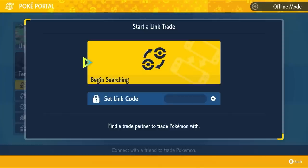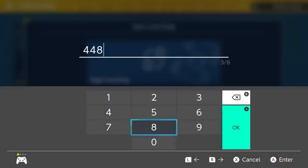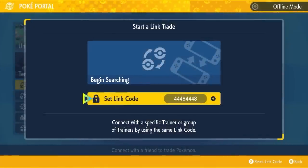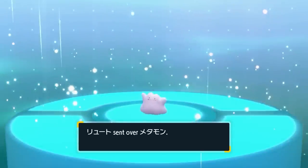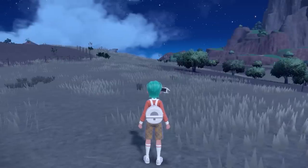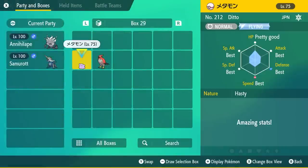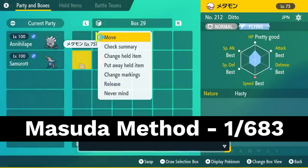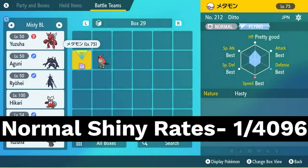To increase your chances of getting a shiny it's advisable to use the Masuda method. For this you will need a foreign Ditto to breed with your Samurott. You can use the universal trade code of 4448 4448 to trade a Ditto you caught in your game with someone else from around the world to get a foreign Ditto. Or you can just use a Ditto that you've caught in your own game, but the Masuda method increases your odds of getting a shiny to 1 in 683 rather than the standard 1 in 4096.